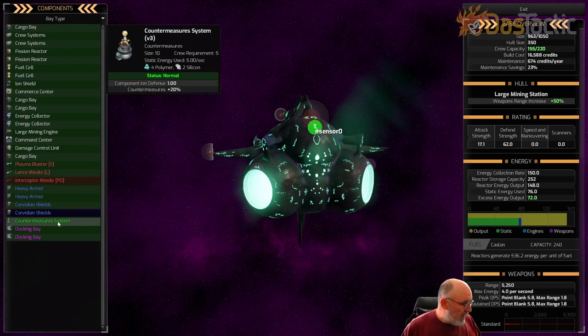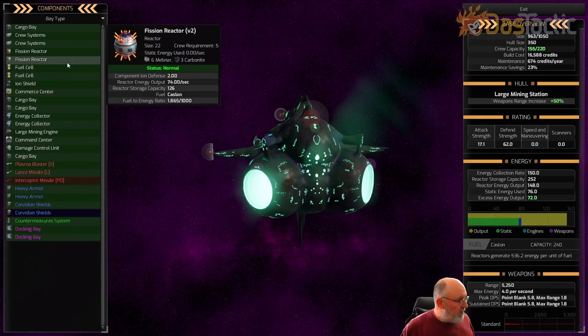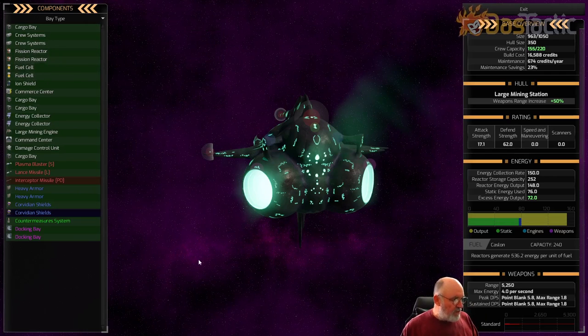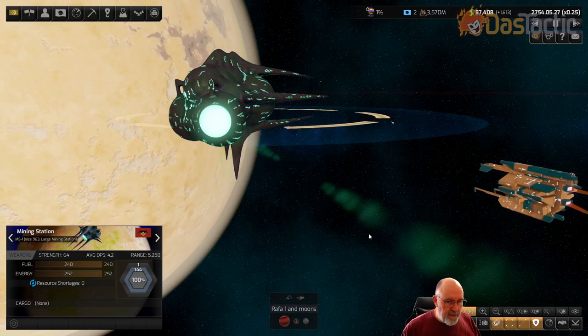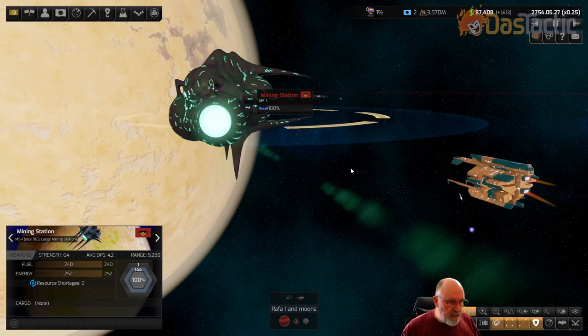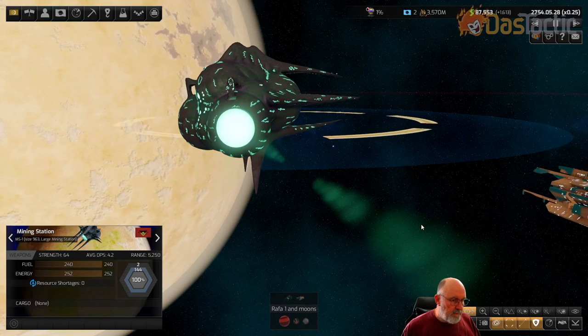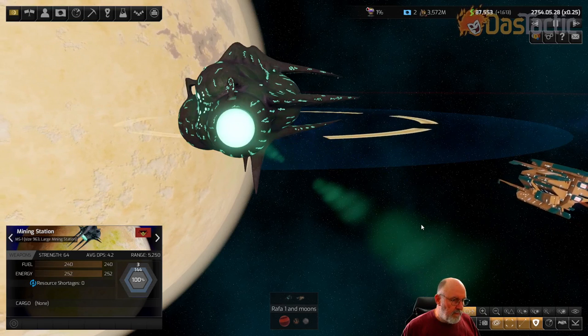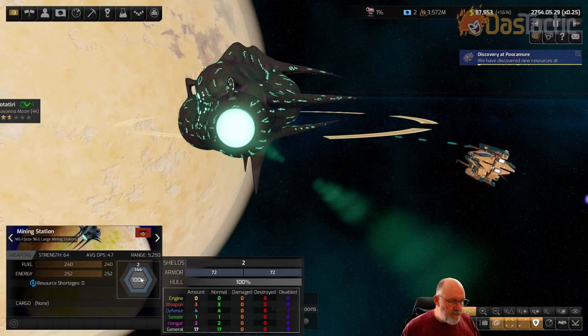Iron weapons are very specific to different components on the ship. They target things like shielding, weaponry, and sensors - although I'm not sure if the iron bomb targets sensors specifically. They may also target reactors and hyperdrives. Those are the main things iron weapons actually look for, and they shouldn't really do anything else. Let's wait for it to keep blasting - there's another one going in.